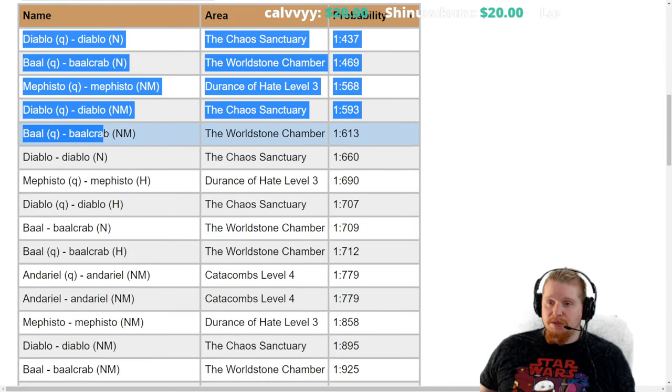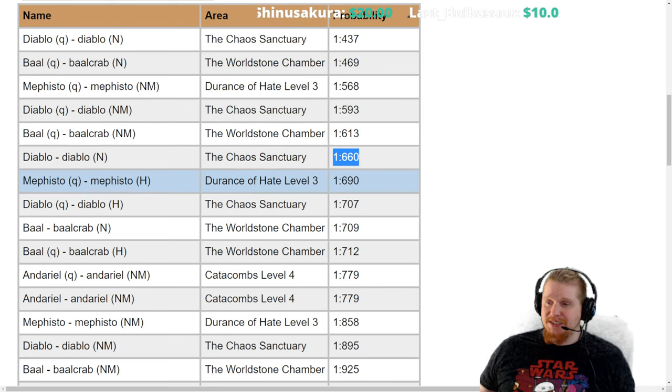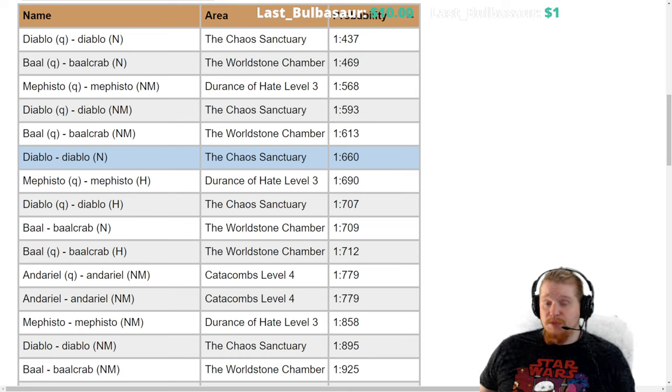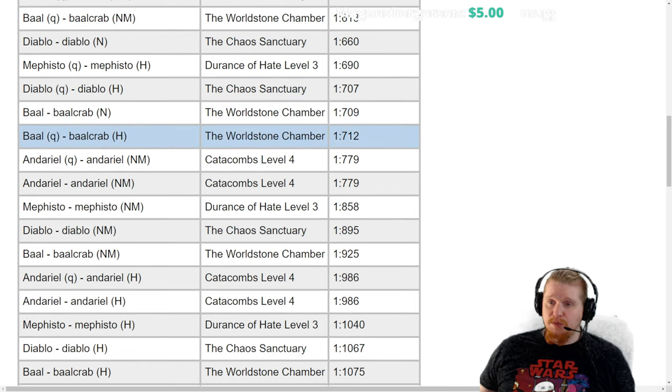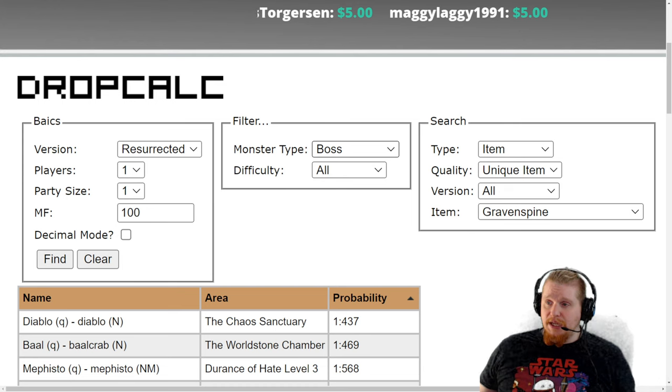Ignoring quest flags and looking at Normal Diablo, it does look like Normal Diablo at 1 in 660 is your best bet for farming this. However, Diablo is kind of a pain to farm for necromancers, especially summoner necromancers who have a really big problem with Normal Diablo early on. Baal is similarly difficult in normal difficulty, and there aren't many other good boss options.